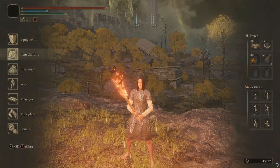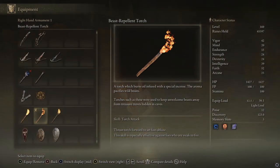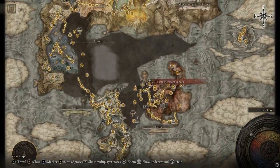I'm gonna show you where to get this thing. This item, the Beast Repellent Torch, is going to be a torch that the aroma pacifies wild beasts, and it'll keep unwelcome beasts away from treasure troves hidden in caves, and it actually does exactly what it says it will. And it's super cool. So, if you want it, it's in Caelid at the Isolated Merchant Shack way over here.